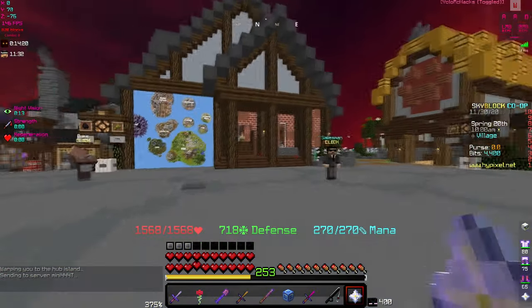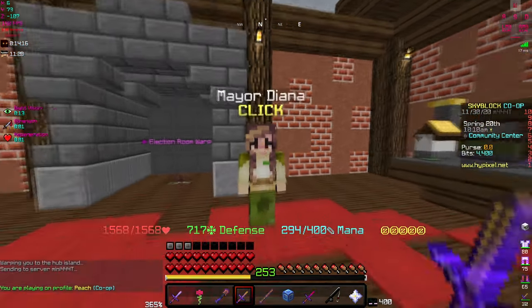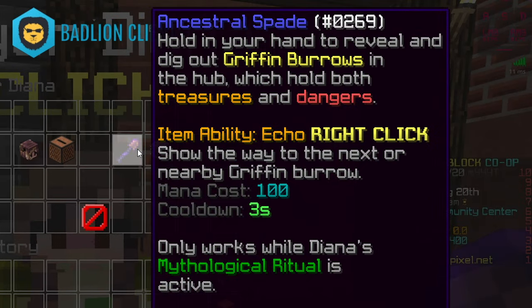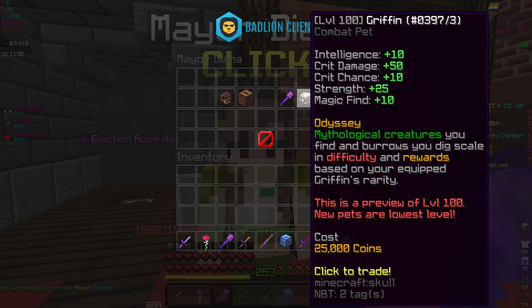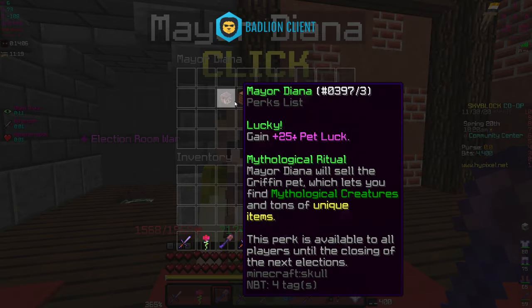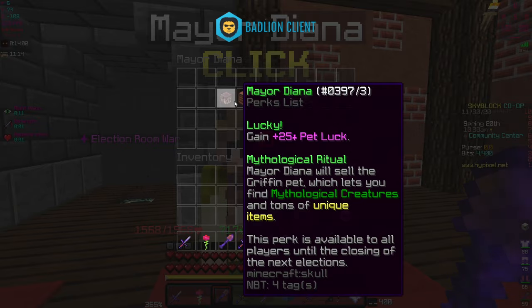Now, if we take a look at Mayor Diana, she only has like 12 hours, so I might as well use this time before she's gone, because obviously we can get the Ancestral Spade and then the Gryphon Pet at the same time. Gryphon Pet, Odyssey, Mythical Creatures — you can have them spawned in as long as Mayor Diana is elected and has this description.